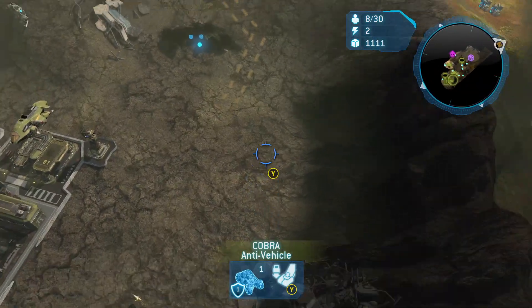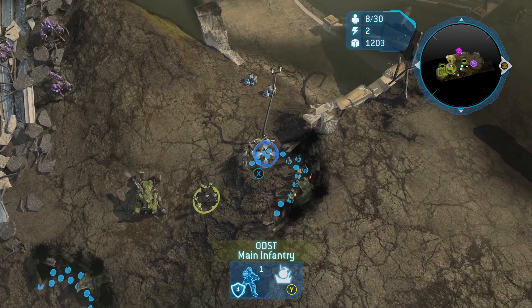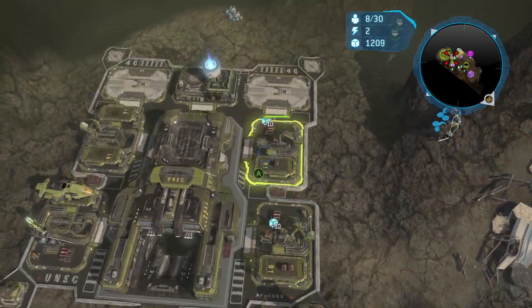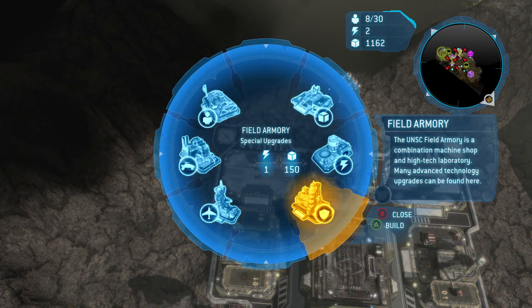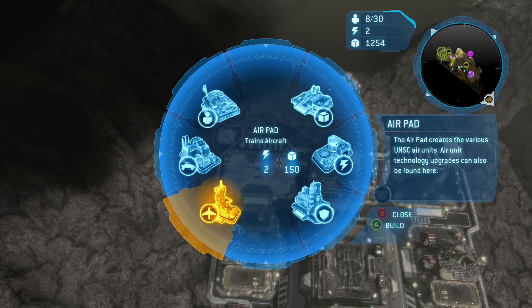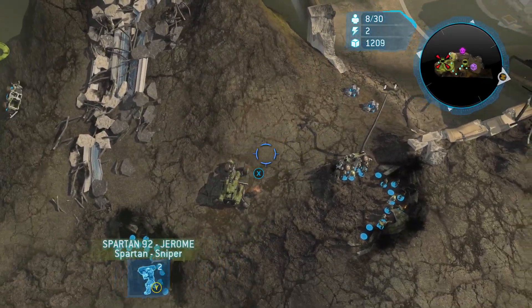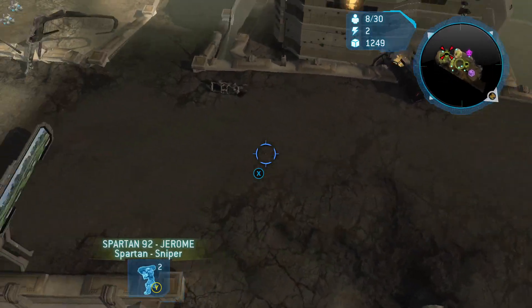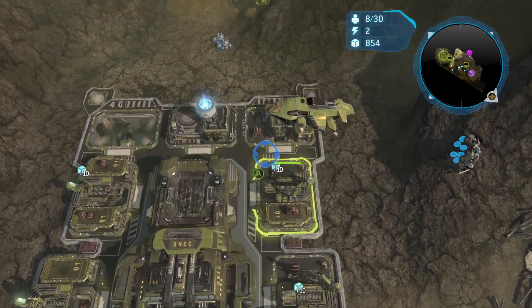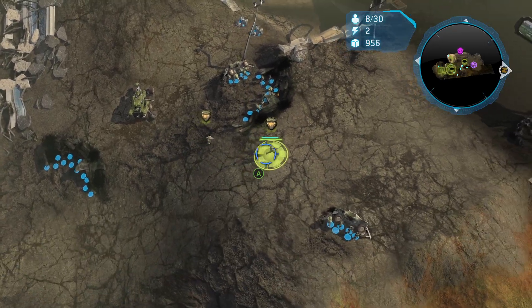Fortress upgrade complete. I will see about doing that here momentarily. What would be good against all of this? Okay, I'm going to risk it and say air pad. Why are my Spartans over there? Whatever. Go claim your fallen comrade. Warthogs could be useful here if I need the mobility, but we really just need to dig in.